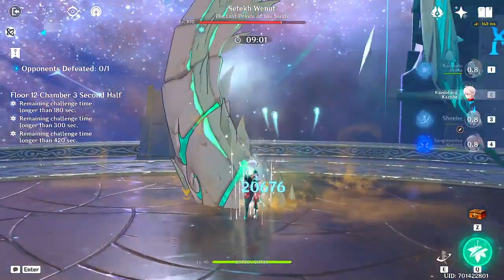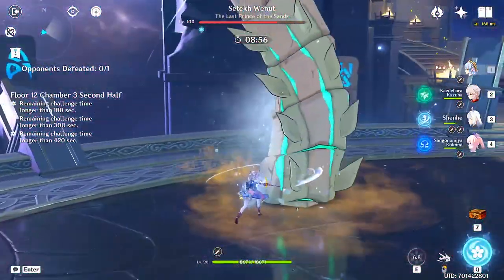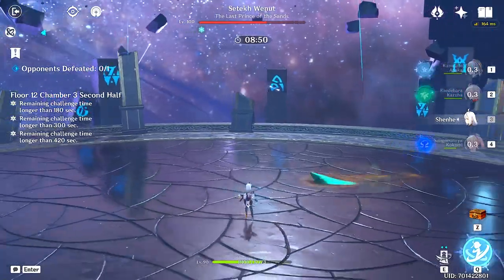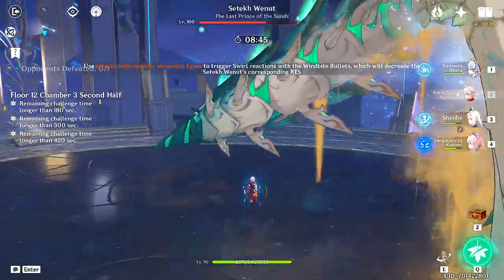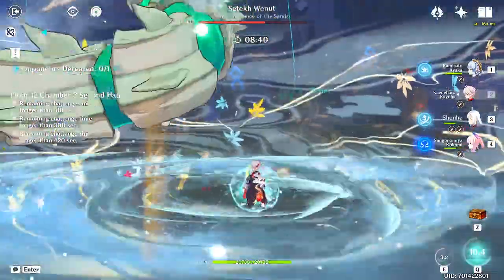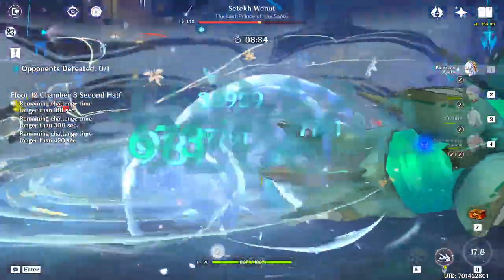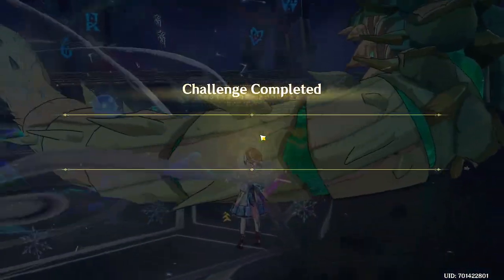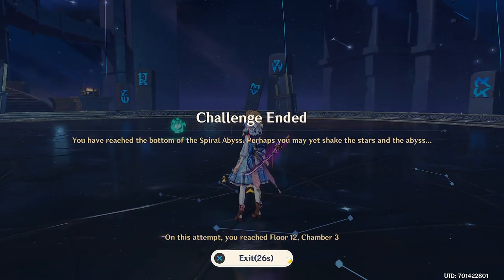We usually get the C6 charge back just on time, so we wait a bit before we use it. There we go — 55k, and that's without Shenhe's full E-buff. For C6 Ayaka it doesn't really matter — it's absolutely so much fun and definitely my favorite team.